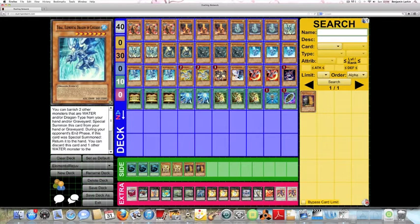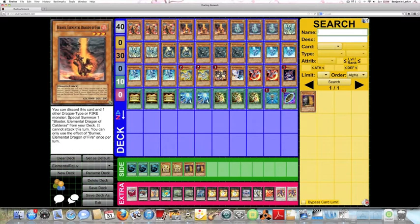Unfortunately these effects aren't particularly good, because you can only use one effect of each of these monsters per turn and only once that turn. If you special summon these monsters from your hand or graveyard - since they are ruled the same as Mermail Abyssmegalo, High Priestess of Prophecy, and many other cards nowadays, as a way to get around Thunder King Rai-Oh - they are treated as ignition effects. So if you special summon them, that counts as their one effect for that turn.